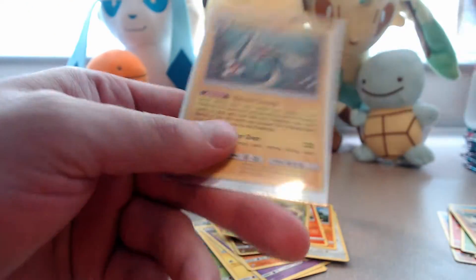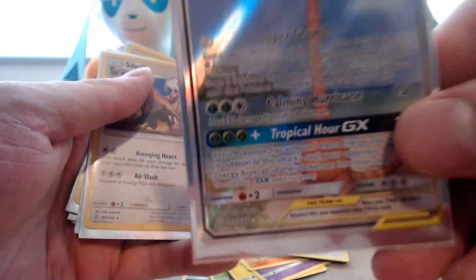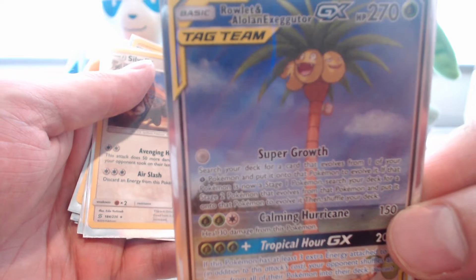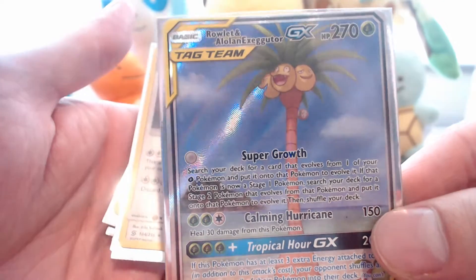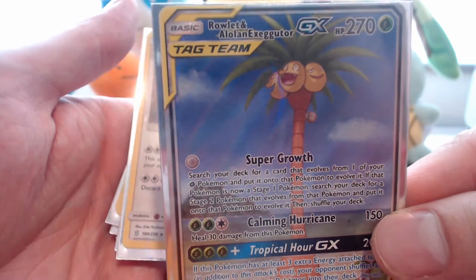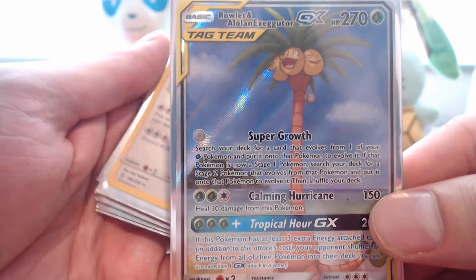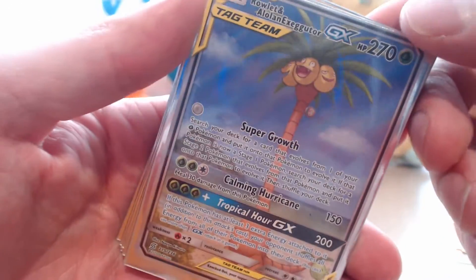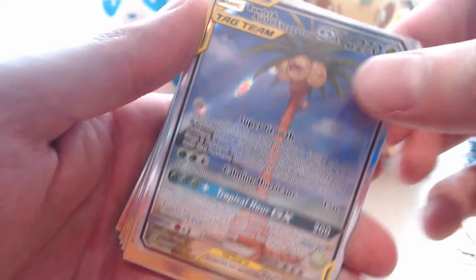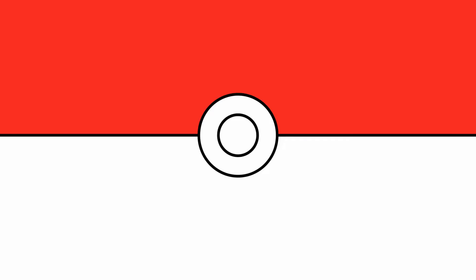Well guys, that just about does it for today's opening. I hope you enjoyed it. We got a whole ton of pulls, including the alternate art for Alolan Exeggutor and Rowlet, which is just a gorgeous card. I hope to see you guys again in the next video - I'll be opening up the next pack in just two days. I release videos every two or three days. Thanks, bye!